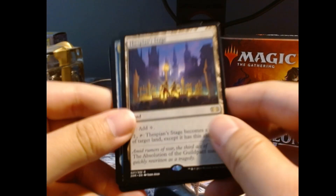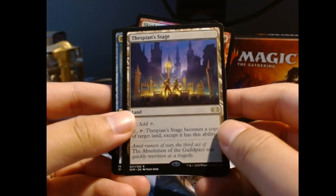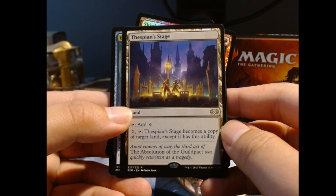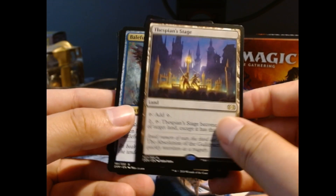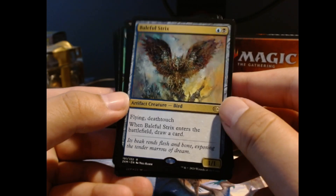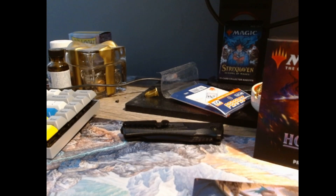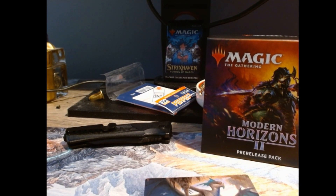So one mythic today, but not bad at all — because we also got a fetch land. Let's read this: Thespian's Stage becomes a copy of target land except it has this ability. Baleful Strix: flying, deathtouch, when it enters the battlefield draw a card. That's actually not too shabby. And that will do it for us — I'll see you guys next week with the set booster box. Peace!